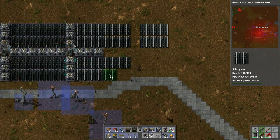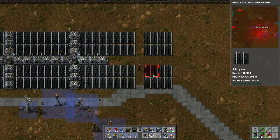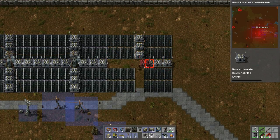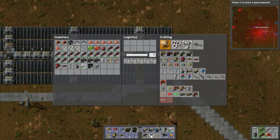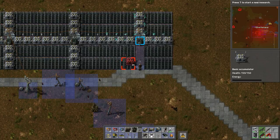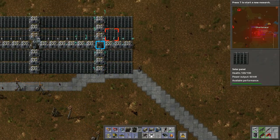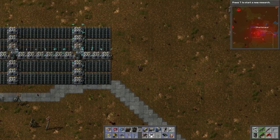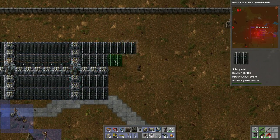Hopefully the solar field will reduce our pollution footprint. If pollution is from production, that's fine, but the steam engines produce a lot of pollution. If we can avoid using those then we should be okay. That's the plan — this should be the most efficient power setup. I think it has the proper ratio, though I could be incorrect.